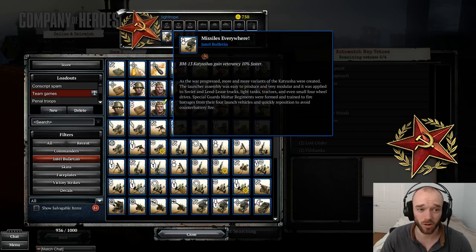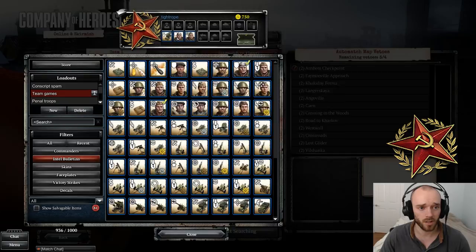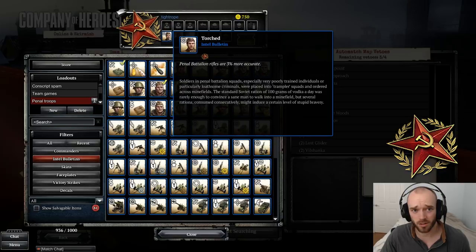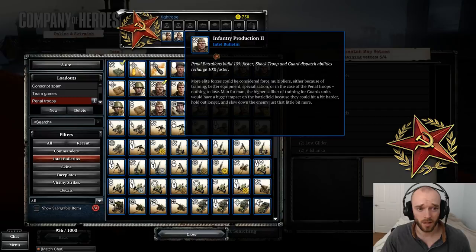Here's my recommended Soviet team game loadout. You'll notice the Katusha is in here — I recommended against vehicle bulletins earlier, but rocket artillery is so important in team games and gets massive bonuses at vet 2. The quicker you get your rocket artillery to vet 2, the quicker it will destroy the enemy. The Katusha 10% faster veterancy is very good. Guards are also very popular in team games, so there are two Guards bulletins: 2% harder to hit, 3% increased sight, and 3% more accurate.